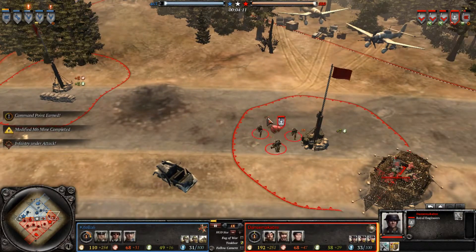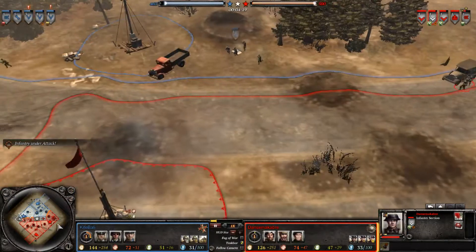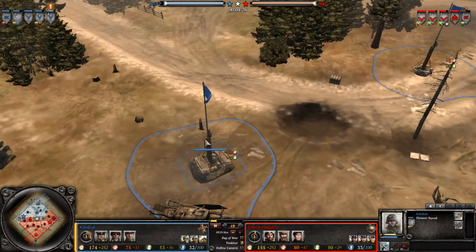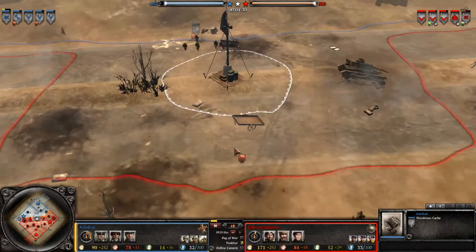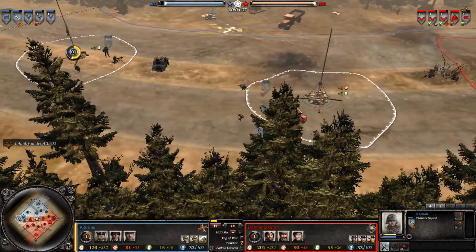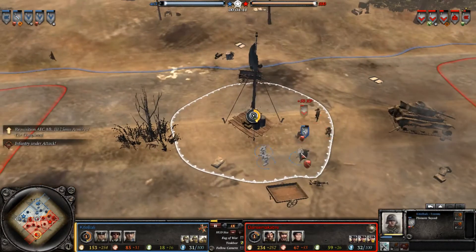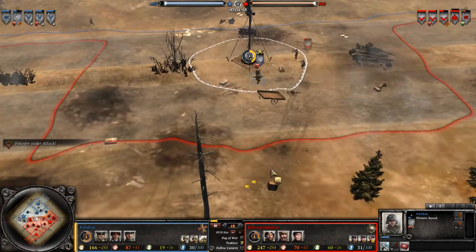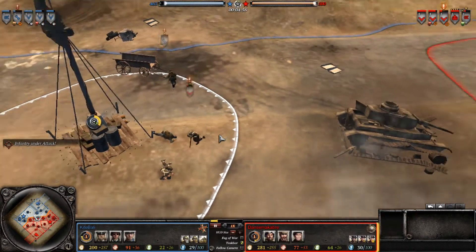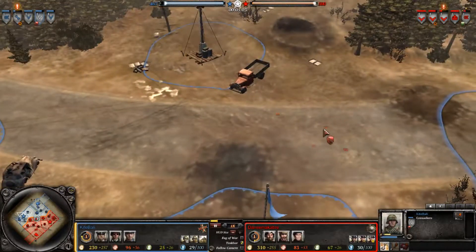An M6 mine is actually placed - good on DanceMacabre. The problem is the Grenadiers spotted the mine being laid when they came in to harass the point. They found the MG still in the trench and retreated. KiteBalli knows he's in danger of getting cut off and built a fortification on the point - probably a good decision. He then goes in to try to capture the middle VP. The VP situation is quite even, but we have an interesting engagement where these infantry sections could have stood at range and destroyed the Pioneers, but instead close in and take unnecessary losses.